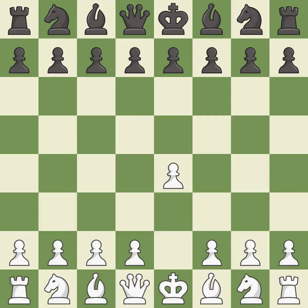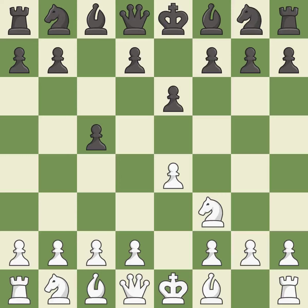Opening with the king's pawn controls the center and opens up the light-squared bishop and queen, often leading to sharp games. The Sicilian defense controls the d4 square with the c-pawn. Nf3 develops the knight toward the center to prepare for a d4 pawn push, where the knight will recapture if black captures on d4. E6 creates an opening for the dark-squared bishop and opens a new diagonal for the queen. D4 offers to trade the more important central d4 pawn for the c5 pawn in exchange for more control of the center and quick development.